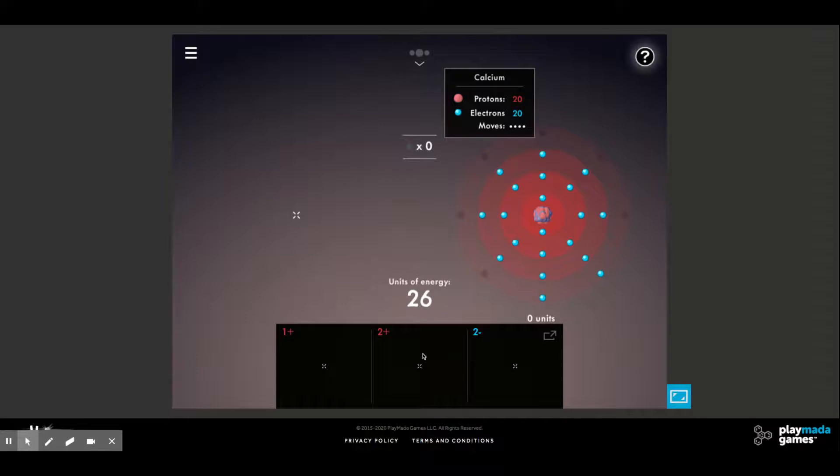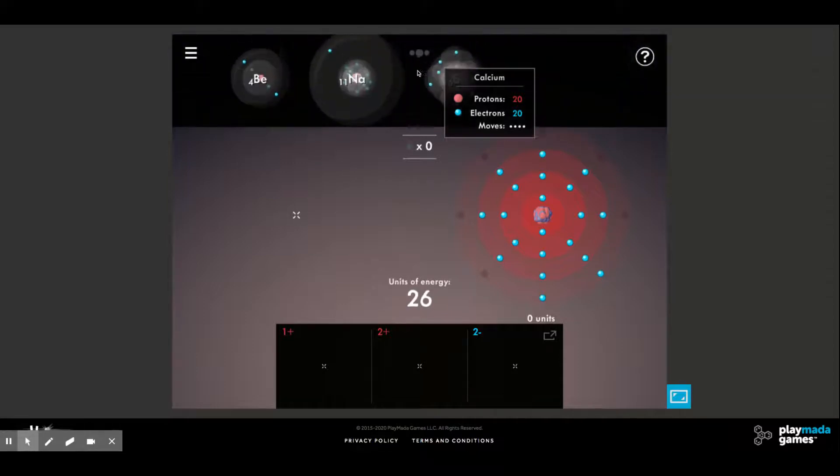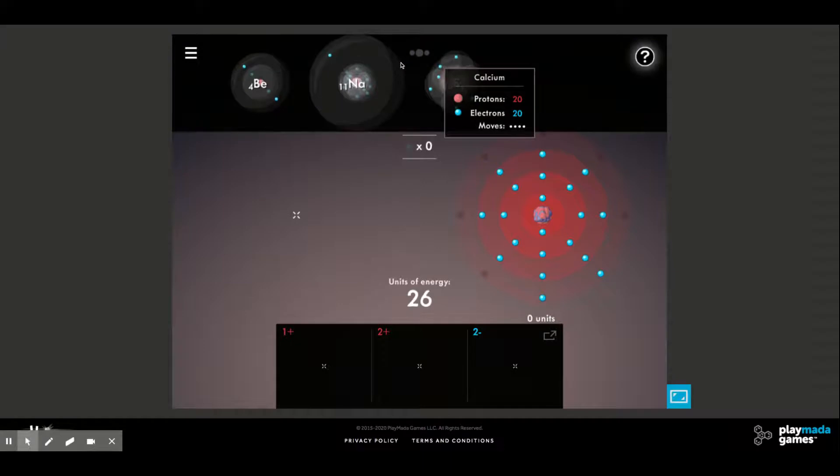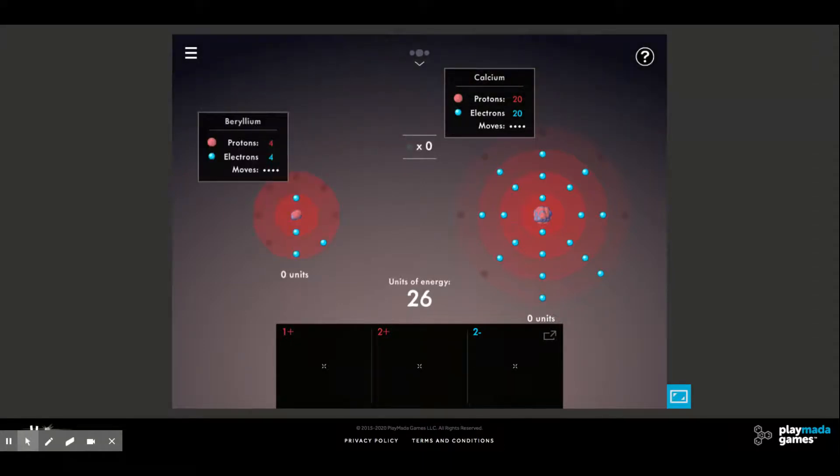The first thing we need to do is generate some electrons — build some electrons up so we can get our negative two charged ion. We have to look at the two atoms that have a possibility of losing two electrons, and that would be beryllium and calcium. This is where we have to understand what happens to the ionization energy as the size of the atom increases.